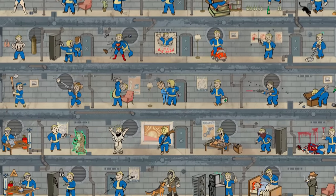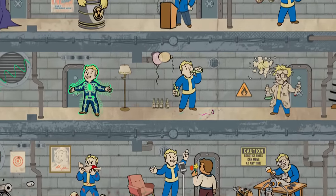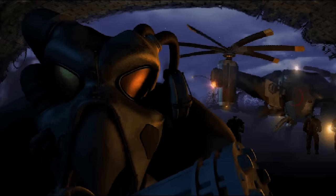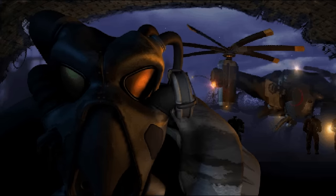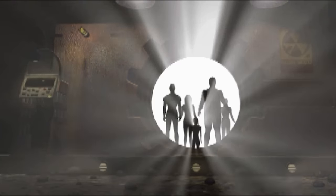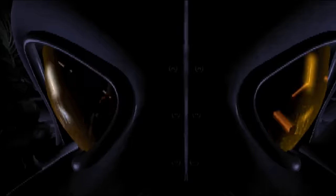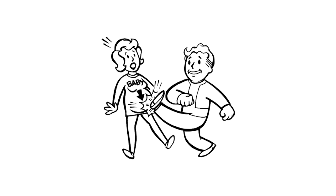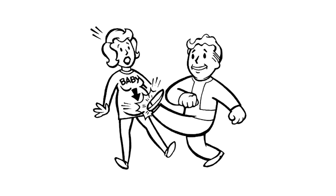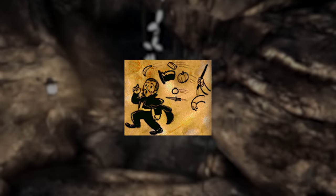Vault-Boy's most famous use is as the icons for perks or statuses in the games. In Fallout 2, it was possible to get the reputation status as a child killer, which, as you might imagine, would cause you to be quite disliked. When asked to draw an icon to represent this, artist Brian Menz created an image that was never actually used in-game and was replaced by a much tamer, hated reputation icon.